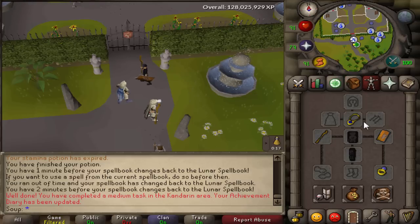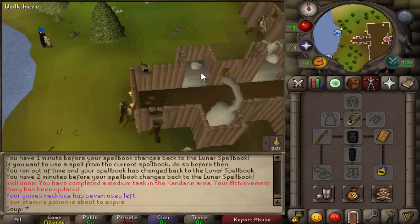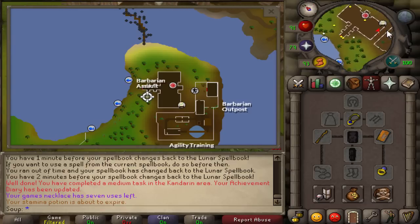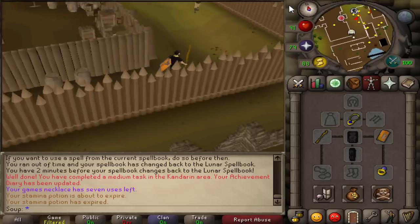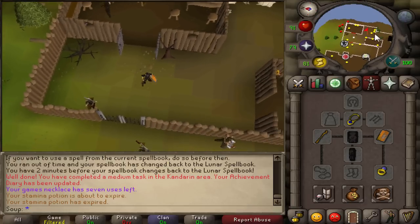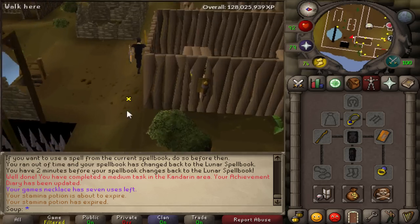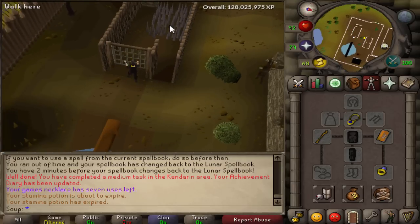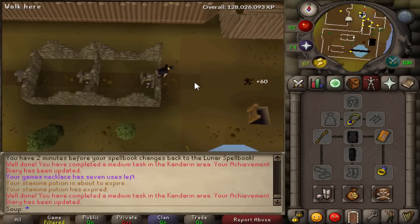Now we have to complete a lap of the barbarian agility course. Teleport to Barbarian Outpost. When you're there, make your way around the building - you don't need to go into it. Open the gates, then squeeze through the obstacle pipe and complete a full lap of the agility course. That completes that task.